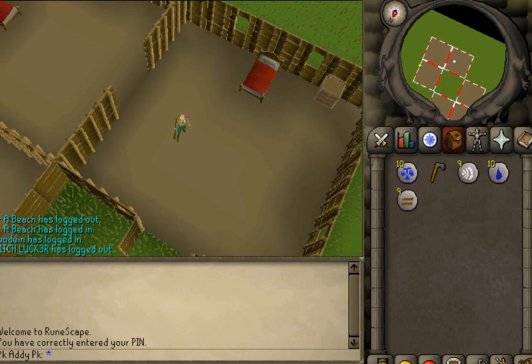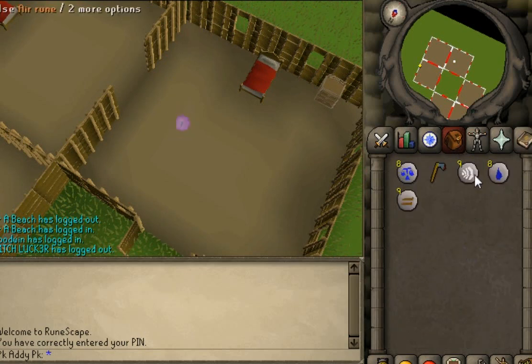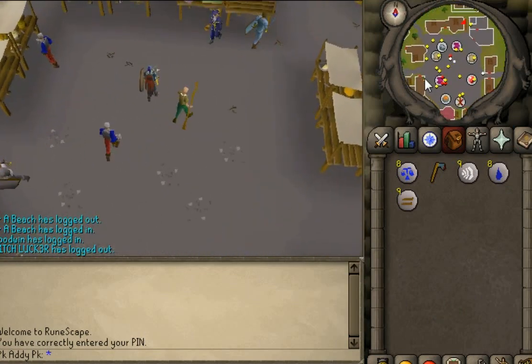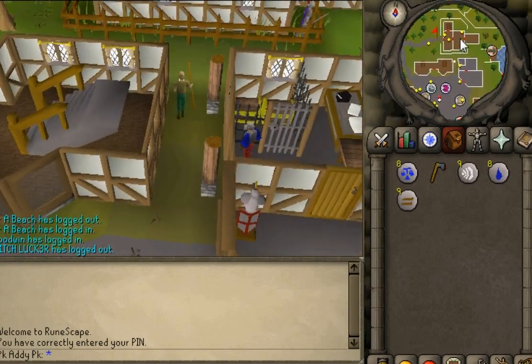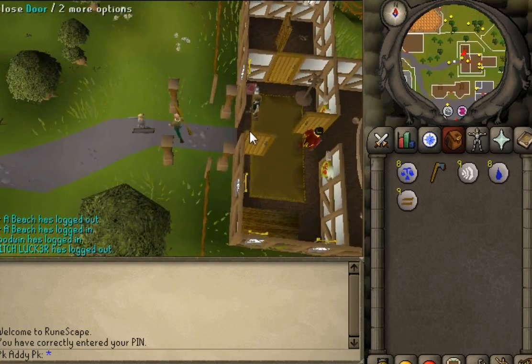Okay, so once you've got both of them let's head to Ardy. Once we're at Ardy we just want to head north, or depending on where you come from — if you're coming from the north bank just walk across east, or from the bottom bank just walk up north a little bit east. And here we are.